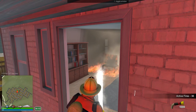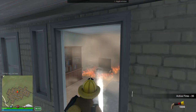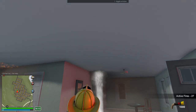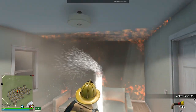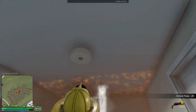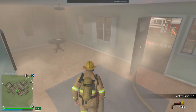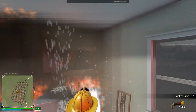One thing I've noticed that I like — it's always been one of my big problems with this game in the past — the little health bars for the fire. I never cared for that, it took away from the immersion. Good that they took those out. The fire reacts to the water differently too — it kind of goes away but if you take your stream off it comes right back. This fire is legit.